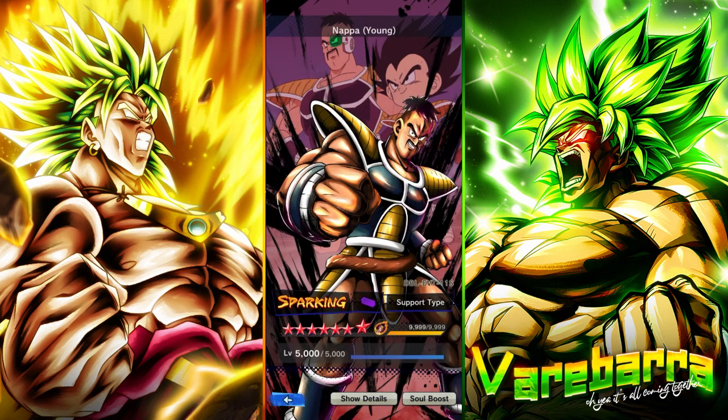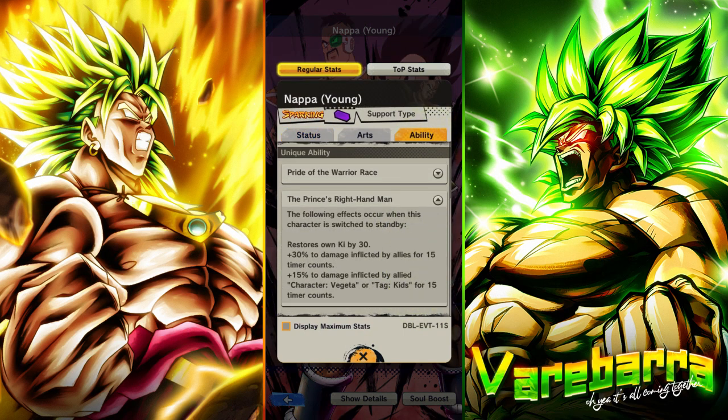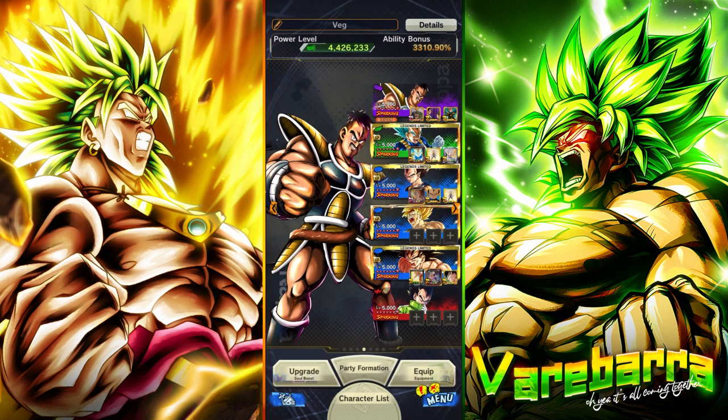If you guys don't understand the whole gimmick of this team — Nappa on Switch Out is just giving 45% damage inflicted, because his whole gimmick is that he's a support type. He gives ki, he gives damage inflicted, but if they're a Vegeta or a kid's character, he's giving an extra 15%. So basically on Switch Out you're getting 45% damage inflicted and 30 ki. That's going to be really, really good with Majumegeta.